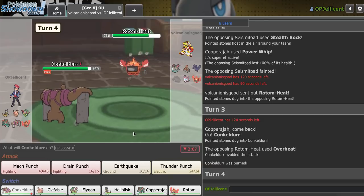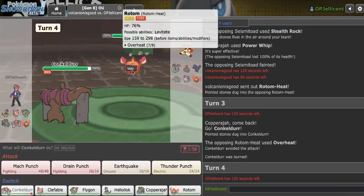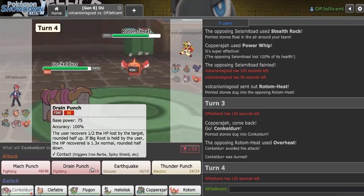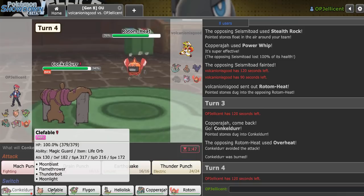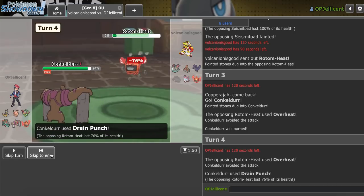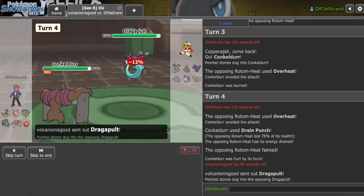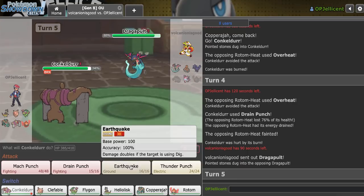Now my thought process is they could get in Dragapult. They took Rocks — this could be the Choice Scarf set. If they go Dragapult, I can get in Heliolisk on Shadow Ball, or Clefable on Draco. Let's Drain Punch here. This guy cannot hit — it does just kill. I mean, I made the correct play. I'm also pretty sure I would have lived the Overheat into the minus-two Overheat, but the fact that I'm at full health right now is actually really big. I'll just Earthquake this — I can't let it Dragon Dance for free.